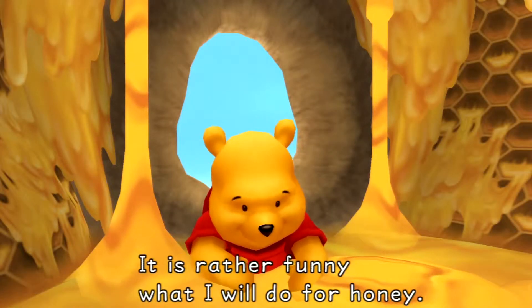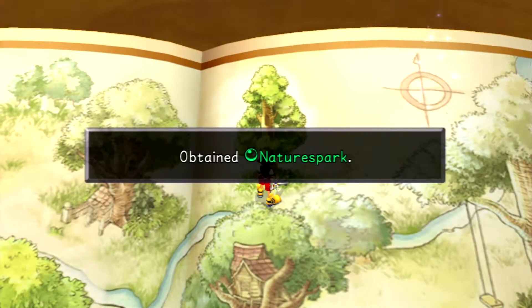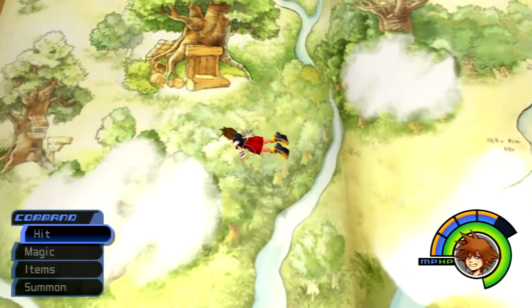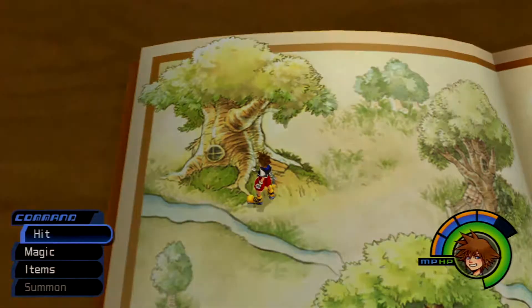What I will do for honey. Well, again, we've seen what I'll do for one-ups in Sonic Adventure. The torn page turned into a new item — Nature Spark. Give that to the Fairy Godmother and she'll give you Bambi. Bambi is pretty good.